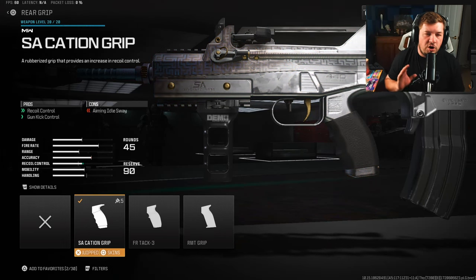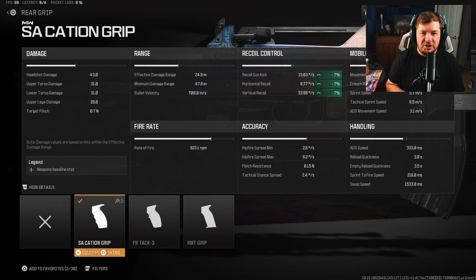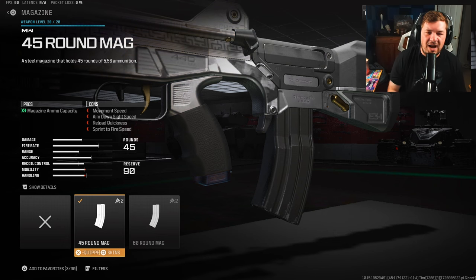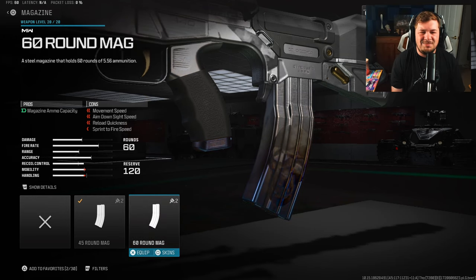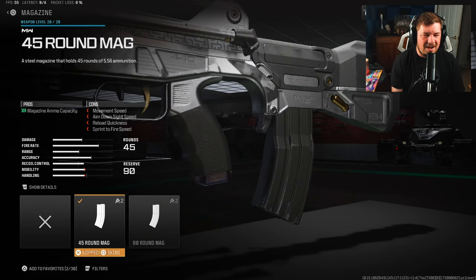For the rear grip you want the SA Caching grip — we're going to start targeting some recoil control, seven percent across the board to gun kick, horizontal and vertical. Small values but important ones nonetheless. For the magazine, I'm using the 45-round mag. Base comes with 25, which clearly is not enough. You can go with the 60 but personally I'm not a fan because it slows things down a lot, so the 45 was the sweet spot for me.